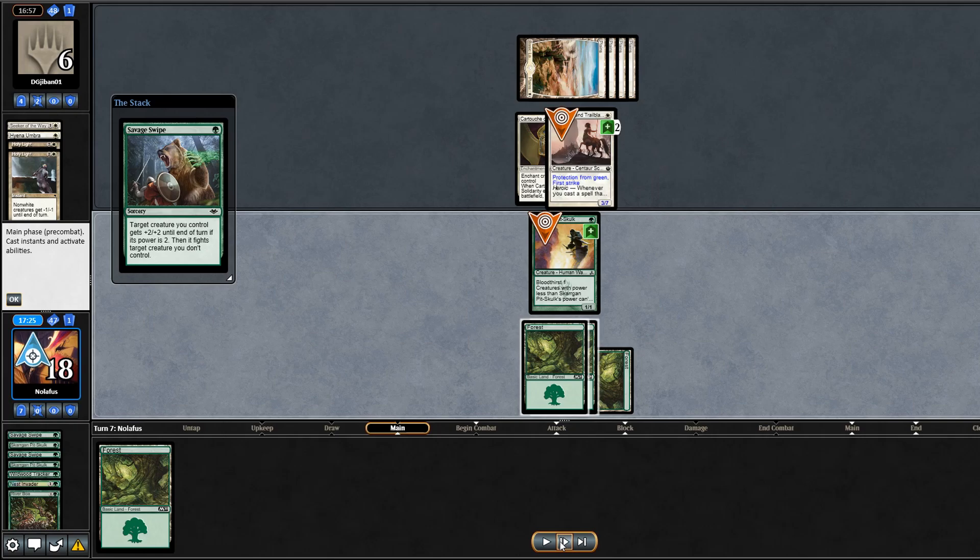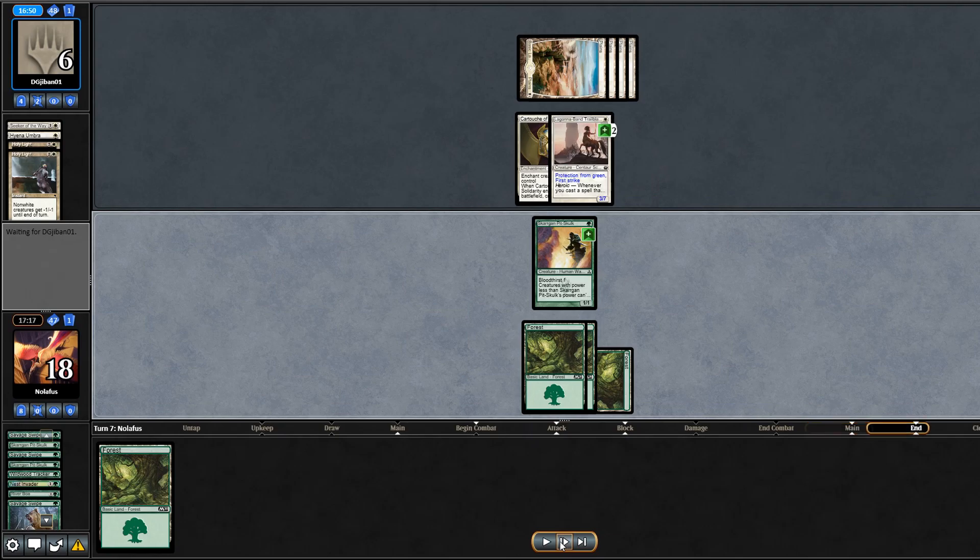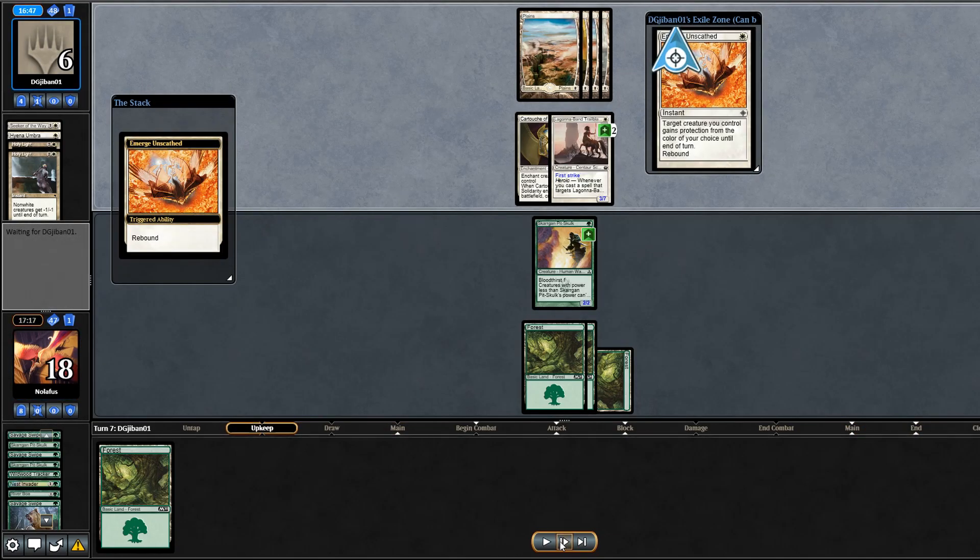I Savage Swipe on the Trailblazer so Skargan Pit-Skulk's power goes up to four and they can't block it. But they cast Emerge Unscathed giving their Trailblazer protection from green — this fizzles the Savage Swipe. For good measure they also Holy Light, taking away River Boa and ensuring Pit-Skulk doesn't have two power. We're left with a measly 1/1 and a land in hand.